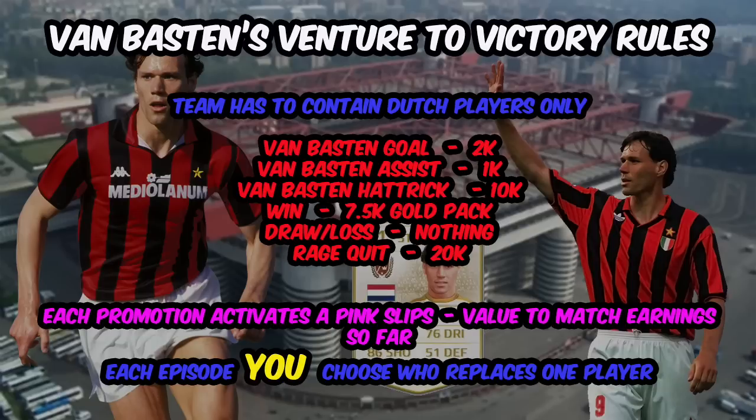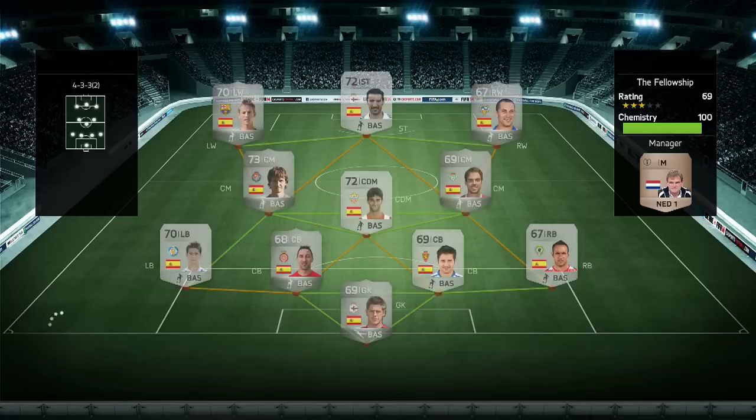Here's a quick look at the rules. You can see Van Basten's goals bonus at 2k — we haven't changed that yet but might adjust for future episodes. 20k for a rage quit, every win gets you a 7.5k gold pack, Van Basten goals are 2k, assists 1k, hat trick 10k. And remember, the pink slips are going to be in this as well.